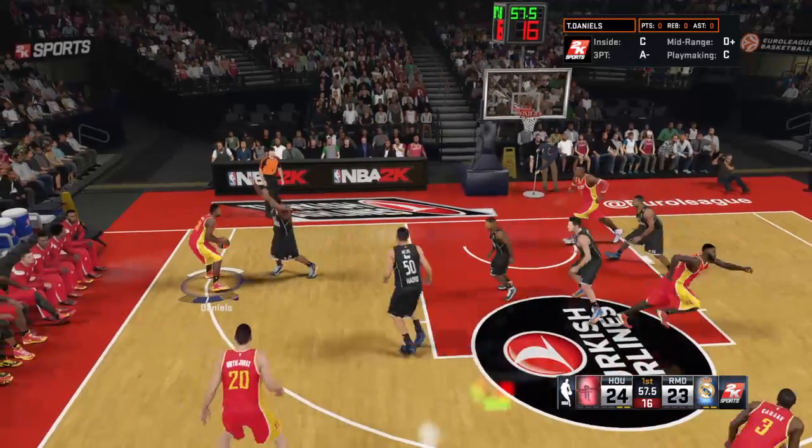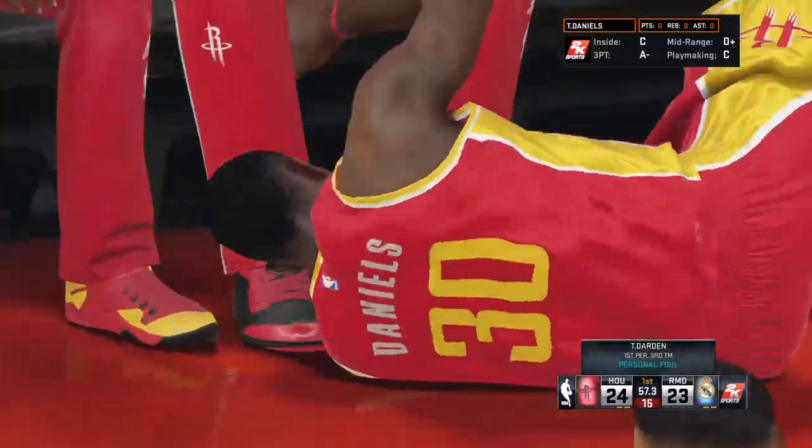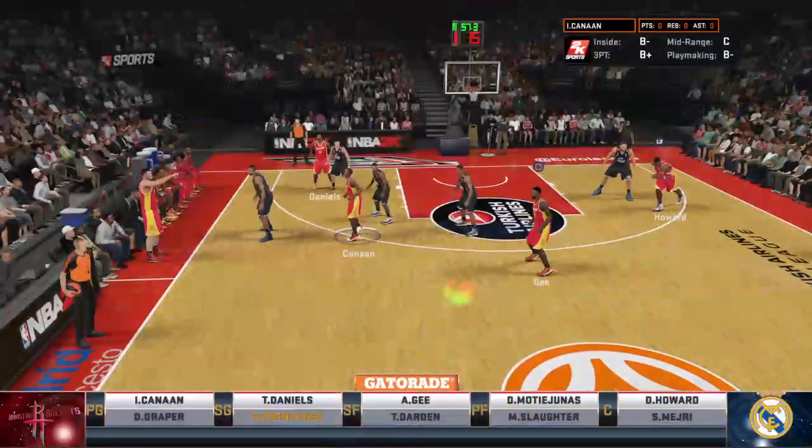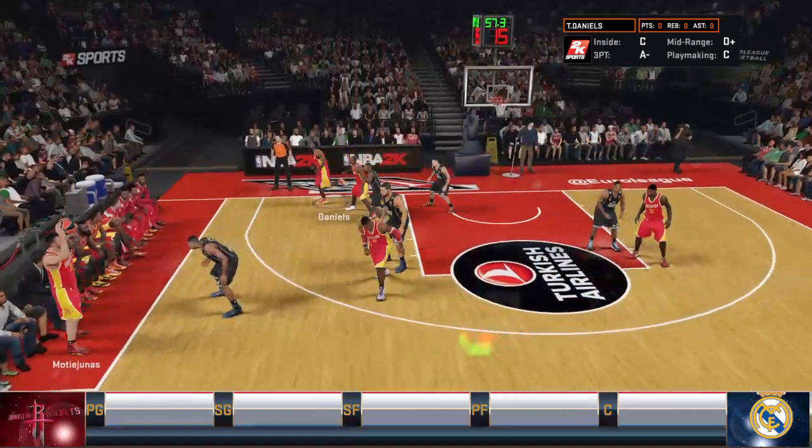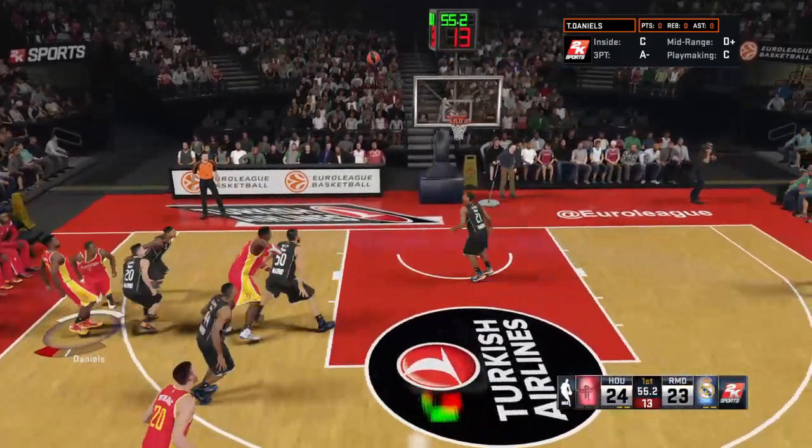Houston making a switch: Montiunis in for Jones, Alonzo G in for Trevor Rees, Daniels in for James Harden, and Cannon in for Patrick Beverley. Madrid also making a change — Carroll checked in. Daniels — off target from three-point range.